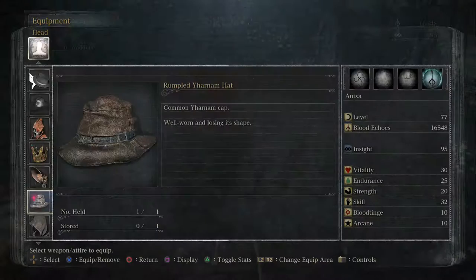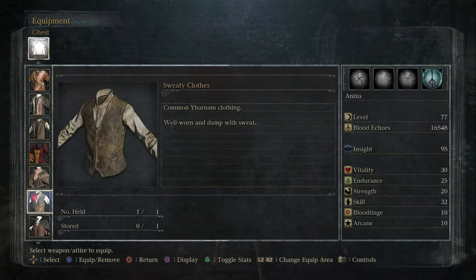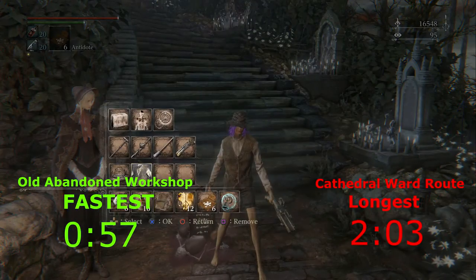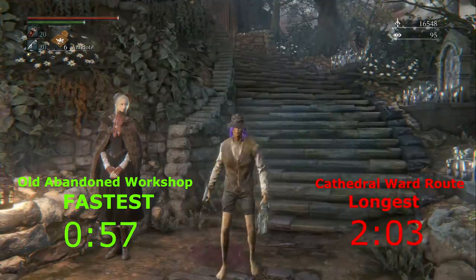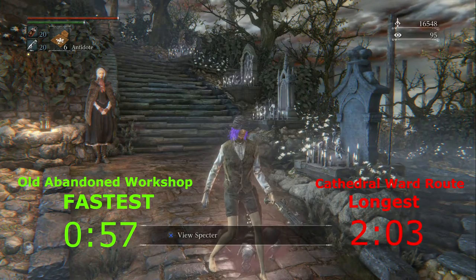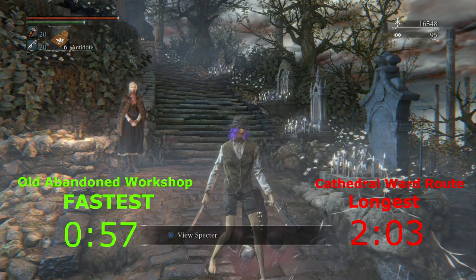I'm going to show you two different routes on how to obtain this item. You're going to see on the left and right side of your screen timestamps that you can use to skip straight to the route you want. To the left we have the Old Abandoned Workshop, which is the fastest route, but if you don't have this location unlocked I will have a video in the description below showing you how to get there and the other items found in there.